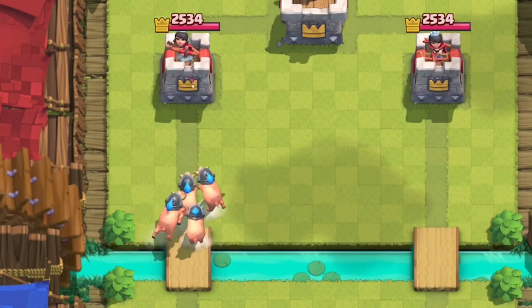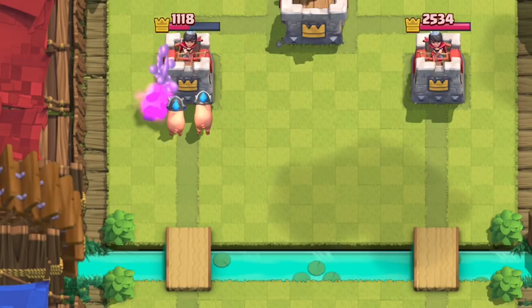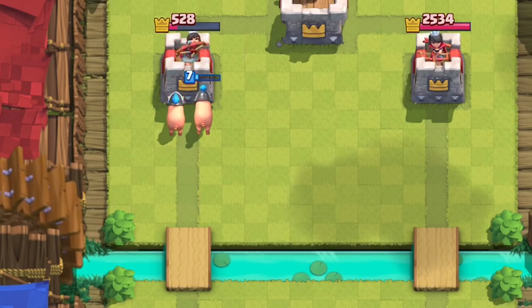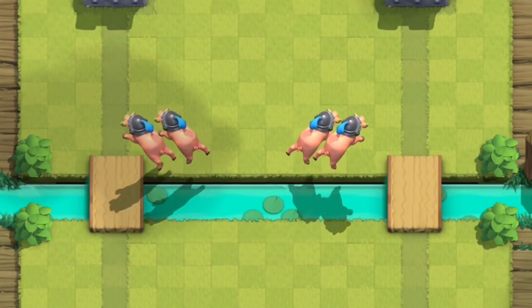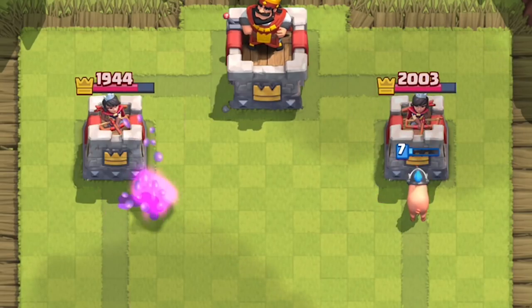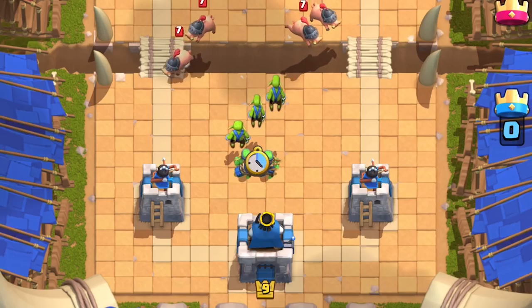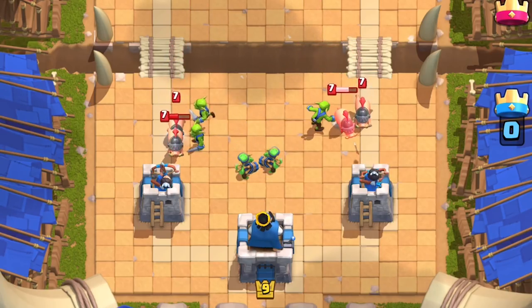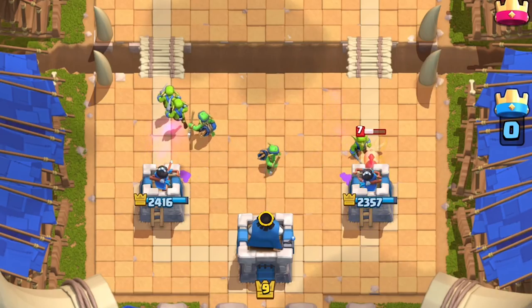Piglets, left alone, will deal 2,000 damage to that princess tower. They're kind of like Skarmy — individually they're weak, but together that's a lot of damage per second. However, if you split the piglets, they'll only deal around 590 damage to each tower. Knowing that, piglets aren't actually that intimidating when you split them. So just split your goblin gang to address the piglets and negate most of that damage done to both towers.